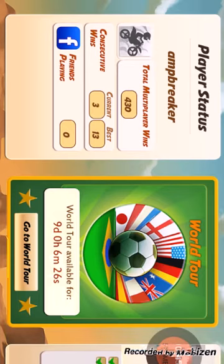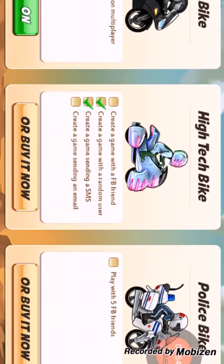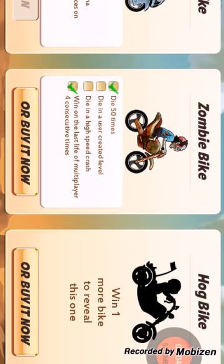...you actually have to have a Facebook account and play with a certain number of Facebook friends. That also goes for some of the bikes as well. It says: create a game with a Facebook friend, play with 5. And actually, the next one I need to unlock is the zombie bike — it says 'die in a user created level.'